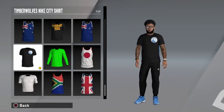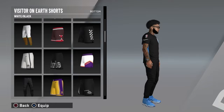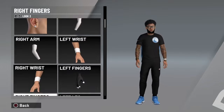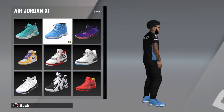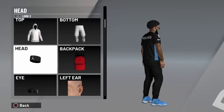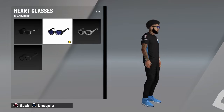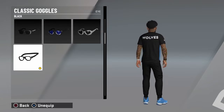For outfit number two, you'll be needing a Nike City shirt. For the bottom, the only thing you'll be needing is some black pants. You could even use some two-hour set shorts if you want. For the shoes, you could use the Air Jordan 11s in any colorway. And I just want to address the glasses — you could do any glasses, it's just my preference. I do the goggles for every single outfit I make, so you could do whatever you want.